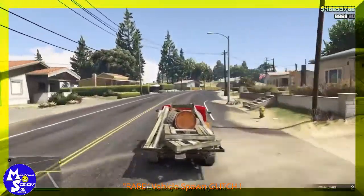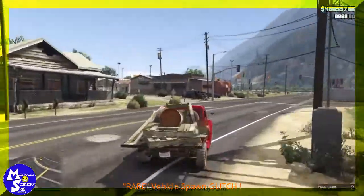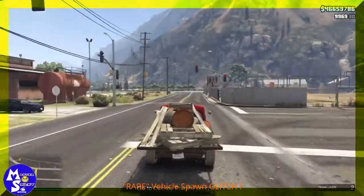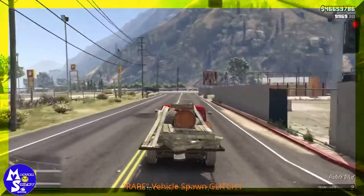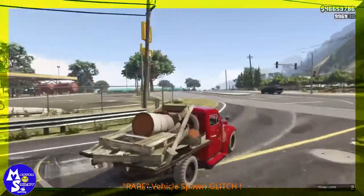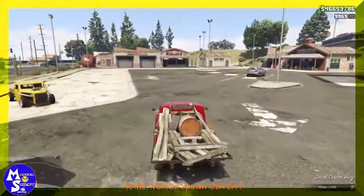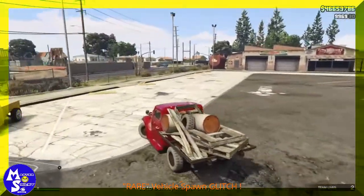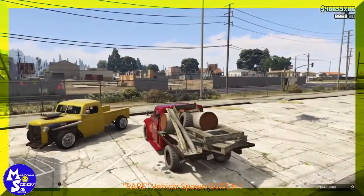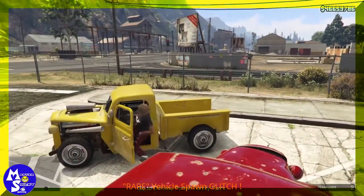Once your Rat Loader arrives, drive back to the Los Santos Customs and another one of those rare vehicles should spawn. This time it looks like a yellow one. The prices on these are going to vary — there will be different color ones: yellow, green, and red.